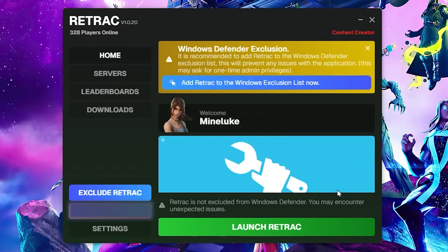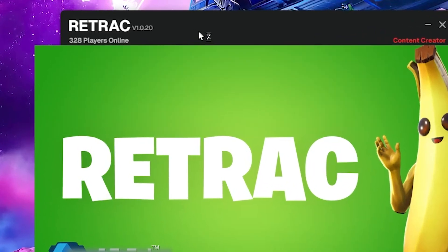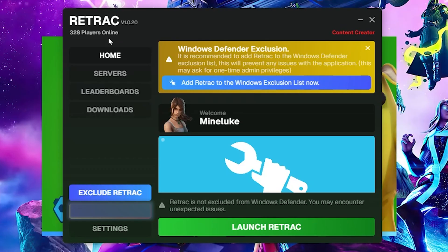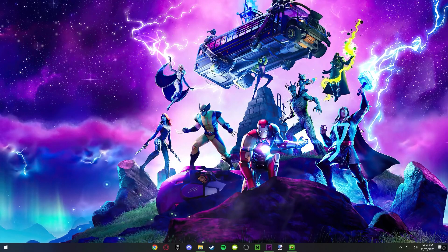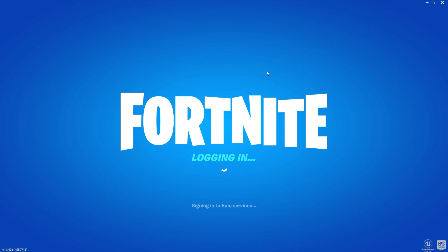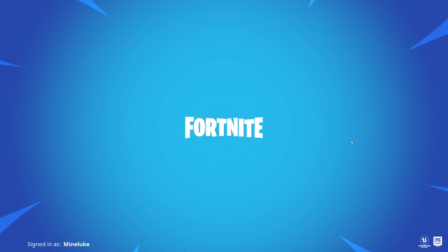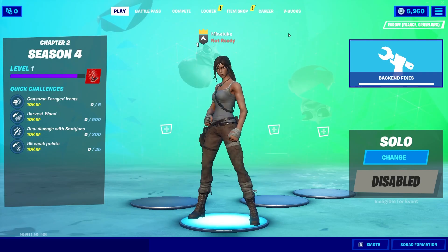Once it's done installing, you'll see it says launch Retrack — just click on that. You'll get an Easy Anti-Cheat pop-up because they use that to prevent cheaters. As you can see, there are 328 people online — when I started recording there was only about 250, so player counts do increase over time. The first time you launch Retrack may be a bit slow, but the next time will be even faster. And as you can see, we're now loading into Fortnite Chapter 2 Season 4.